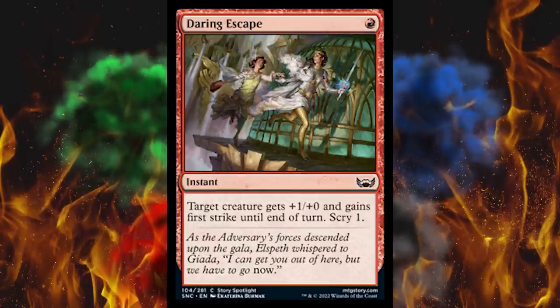Next up, Daring Escape — it's a one-cost red instant. Target creature gets +1/+1 and gains first strike until end of turn, Scry one. That's just good — plus one and first strike, you don't need the toughness. Any kind of ambush boost for one, they ain't gonna see it coming. I think red's gonna be the one to draft — mono red right here, with Blitz mixed with these level of ambushes all in common. I'm gonna do that day one just to catch people off guard, because you're sitting there trying to build a three-color deck and I've already beat you on like turn five.